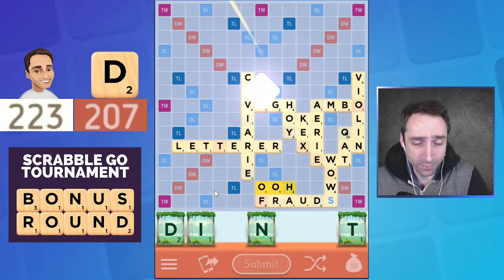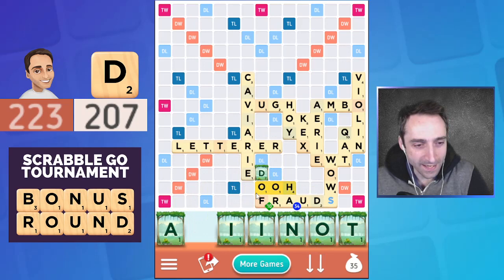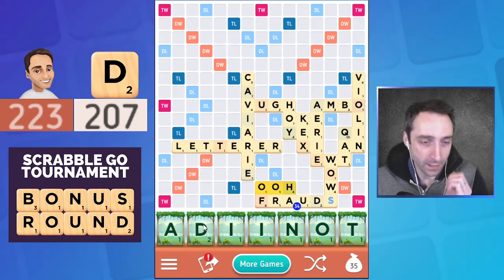Let's go with this — 'dint' is pretty good. The extra nice thing about it is with this D I actually have two spots to play eight-letter words ending in D, one here and one here. However, I did just draw several bingos in fact.